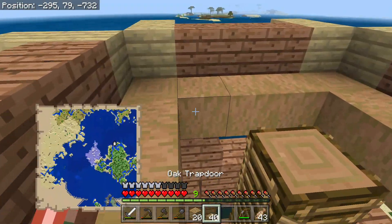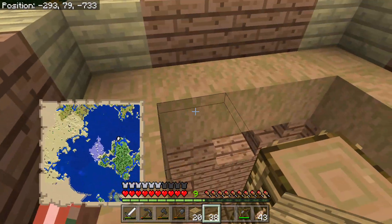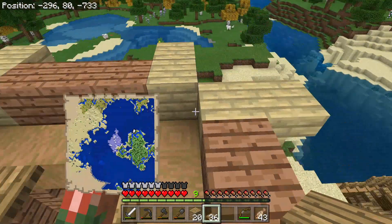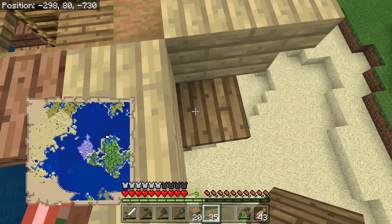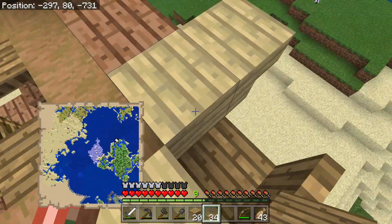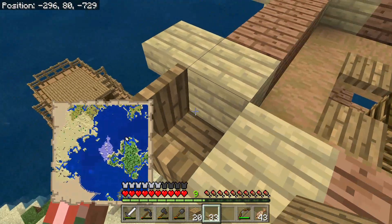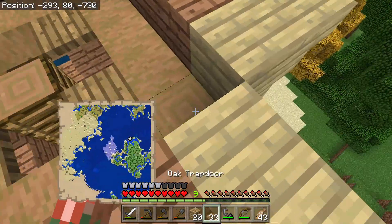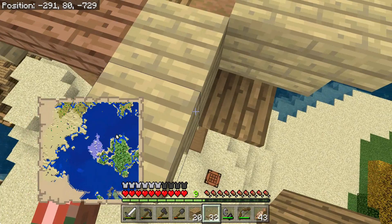Now we're going to grab some trapdoors — I'm going to place them on all four corners like so, so we can have a little standing and seating area. We're going to head over to the edges and add trapdoors on each side to cover them. Then we're going to grab our flint and steel and light this up like that on all four sides. If you guys are following along with me, go ahead and do exactly that.